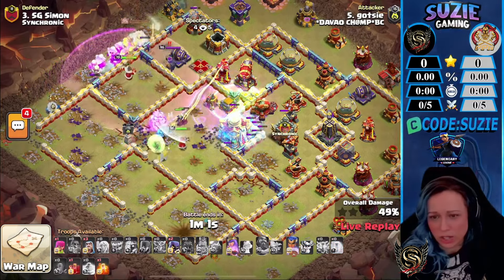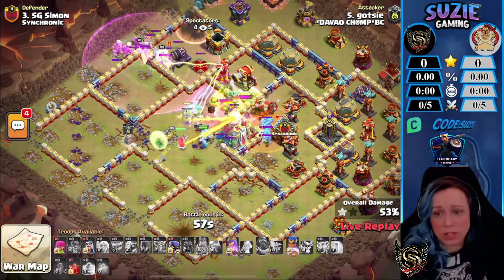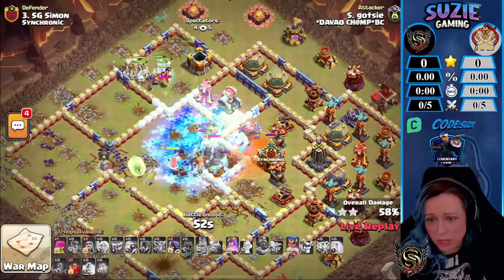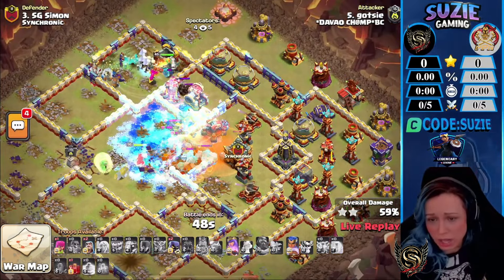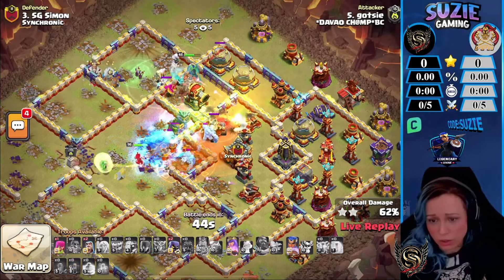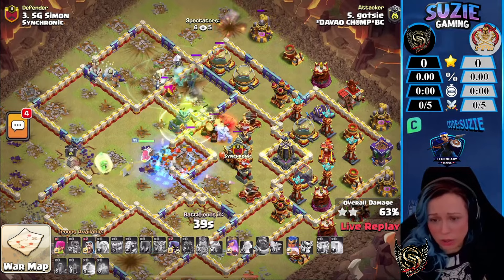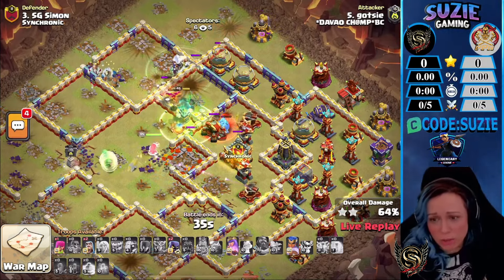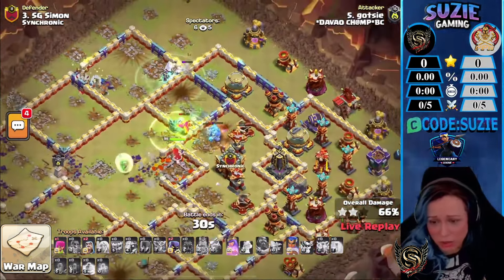The bad thing is most of his army is going around here, including the Warden. The Queen starts pulling the CC troops. We were able to take down the Town Hall. The Royal Champion is joining — Queen still has the Healers, but it's really only the Warden. We're still really depending a lot on the Queen. The Super Witches are gone because they didn't have support of the Healers, and only the Royal Champion is actually clearing stuff because his troops are stuck on the wall.